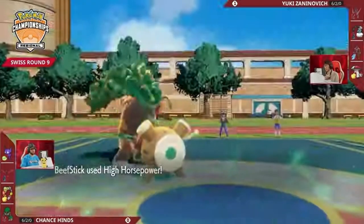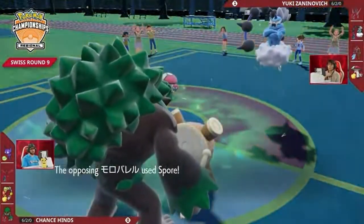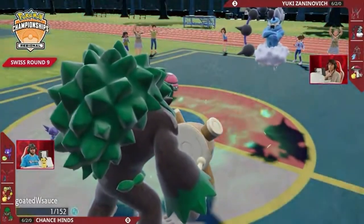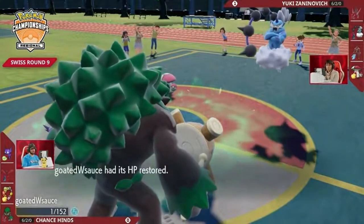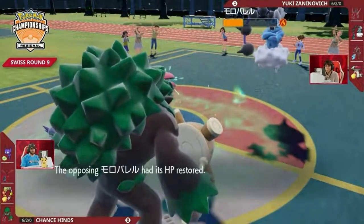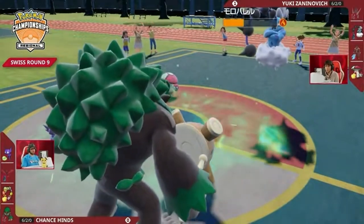1 HP! Here's a High Horsepower from Rillaboom doing damage to Amoongus, while Amoongus goes for Spore — putting Sableye to sleep. So Amoongus hangs on with 1 HP. Sableye is asleep now, so it cannot set up another Light Screen.